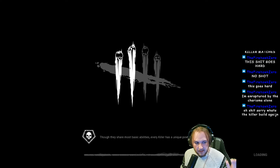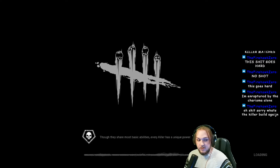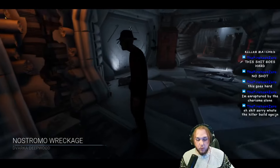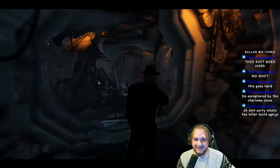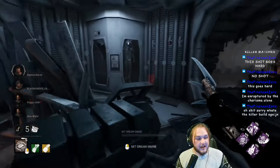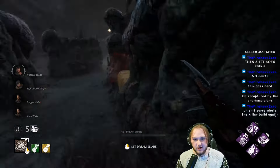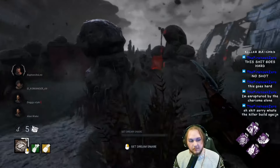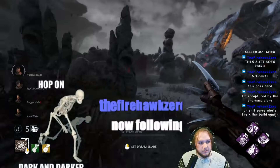So, base game Dead by Daylight, you lose 10% of a generator on a missed skill check. With both of Freddy's add-ons, you miss an additional 8%. With Overcharge, an additional 4%. And with Huntress Lullaby, an additional 6% — for a total of 28% gen loss, which means every missed skill check equals one Pop Goes the Weasel. Shit could be nuts, or it could be heaping dog shit — but it could be both.